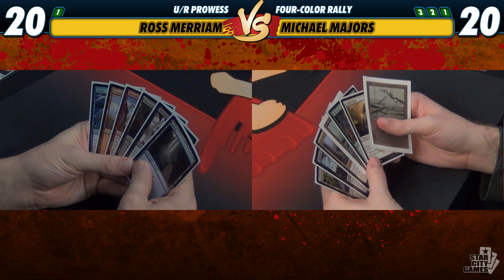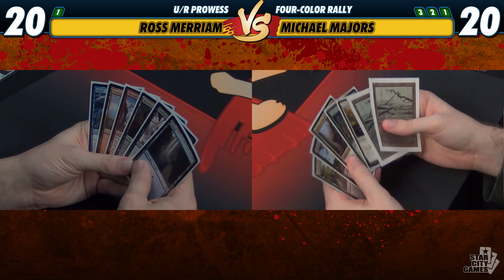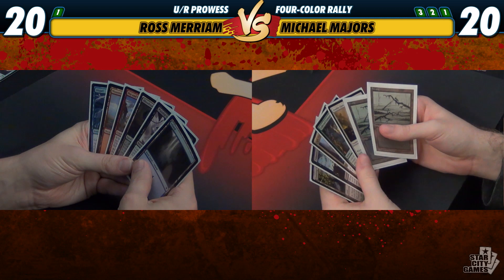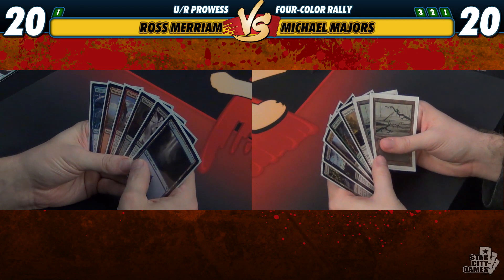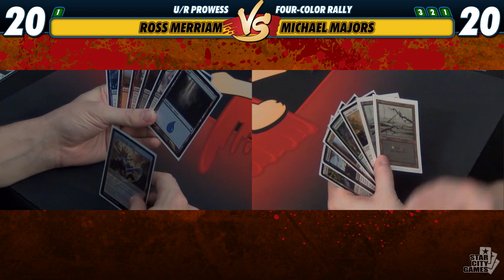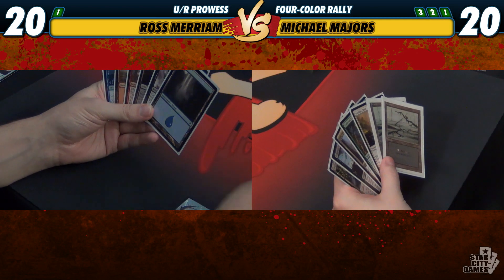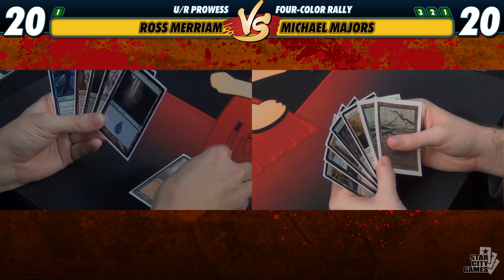This hand showcases some potential deck design problems, but despite it being awkward, I think this is a pretty decent hand. If we draw any fetch land, we should be good. And I will scry — that is not what we need right now, so I will put it at the bottom. And I will play a mountain pass.